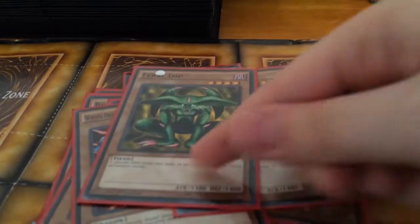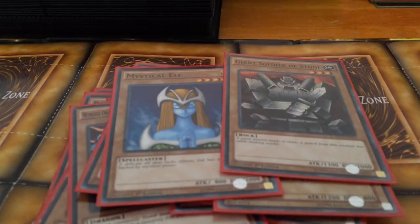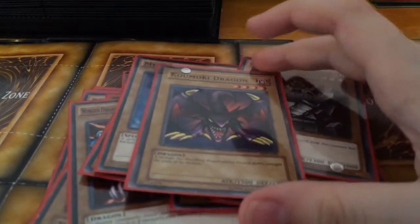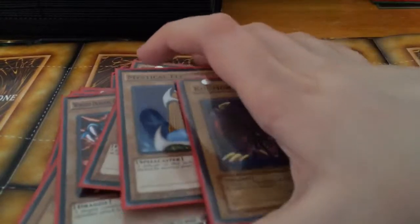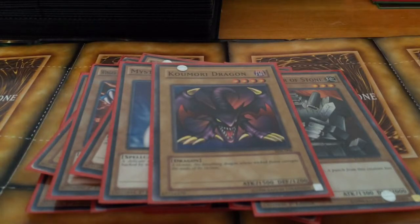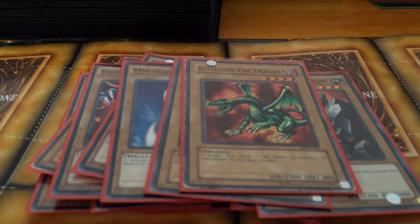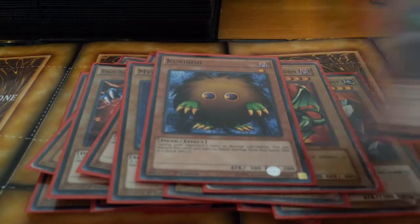Winged Dragon Guardian of the Fortress, Celtic Guardian, Feral Imp, Mammoth Graveyard, and the two big blockers were Mystical Elf and Giant Soldier of Stone. Kamion Dragon he used against Pegasus, and Blackland Fire Dragon was the monster Yugi used in the beginning when dueling Joey. For effect monsters we have Kuriboh and Catapult Turtle.